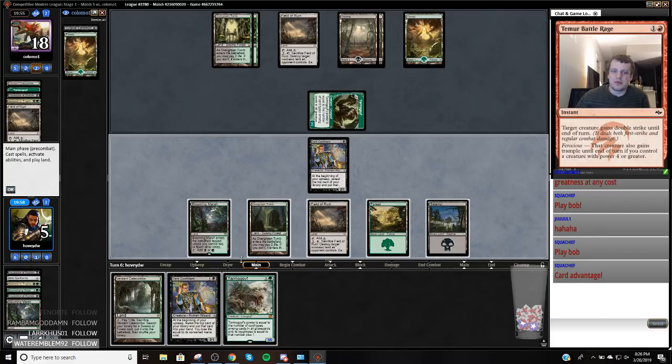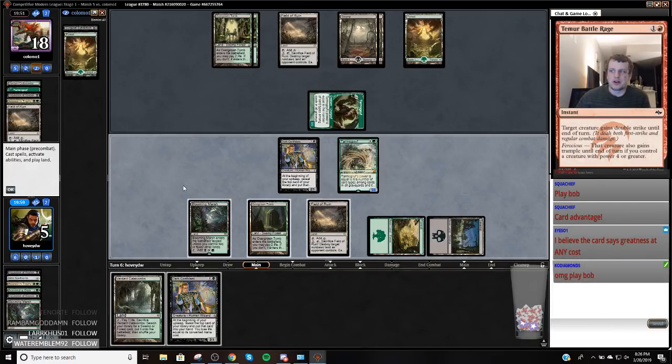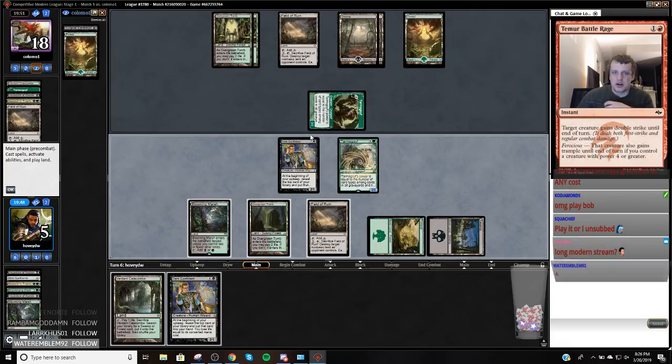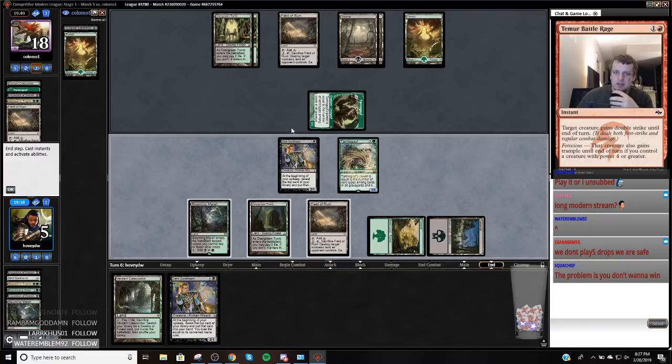I'm not going to play Bob. Like the problem with — I'm just going to play Tarmogoyf, play land, pass. I might as well hold my land for Tireless Tracker. I'm not playing Bob — the problem is this Bob is going to kill me. I need to draw cards to win this game, and I also need to draw cards to kill Bobs. I'm not going to play my Bob. I might block with this one, then I'll play the other one, but I'm not running out here.